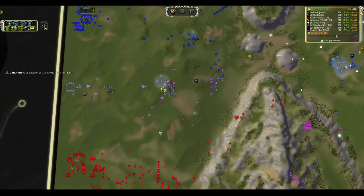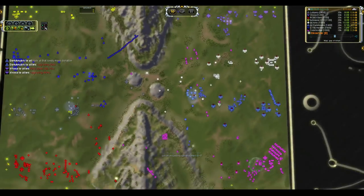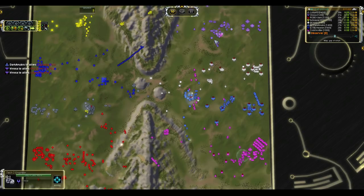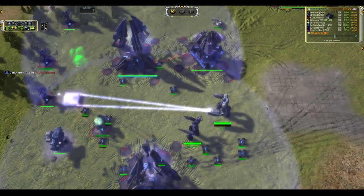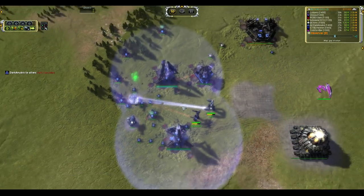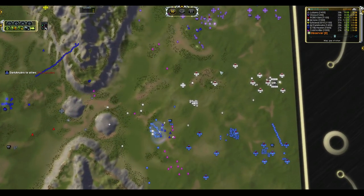Dark Anubis — look at that lovely mass donation. That would be referring to the Monkey Lord, which is rapidly coming up in the middle. I don't know that he's correct though, because this Fire Base is positioned a little bit too far south to cover the entire gap. So that Monkey Lord could actually get all the way up to Verosa's base and trample the backside, and never interact with this glorious Fire Base going down for Ionic and Dark Anubis. They are throwing down T3 Point Defense like mad men, which could easily kill the Monkey Lord should it go in that direction.